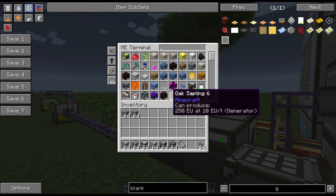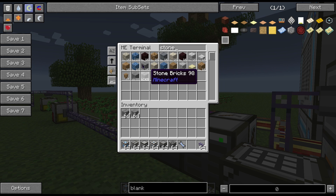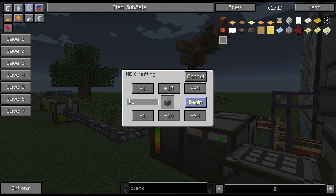Now if you go to your access terminal and type in stone — because we've taught it how to create stone bricks — you'll see an icon that says craft. This indicates that the network doesn't have any stone bricks, but you can instruct it to craft more. When you click the craft button, you'll get the crafting display and you can set how many you want it to craft. You can increase the number by full stacks, by ten amounts, or manually type in a number that you like.